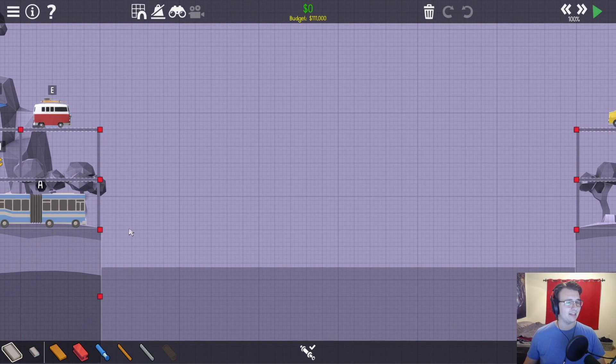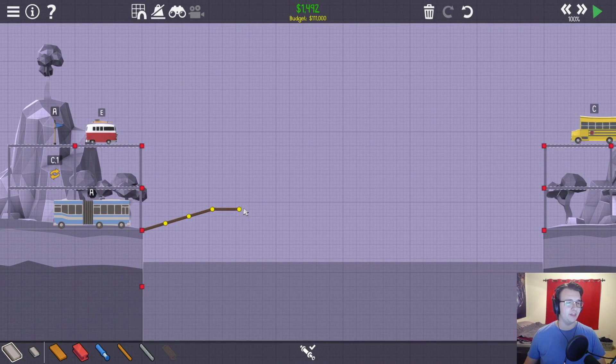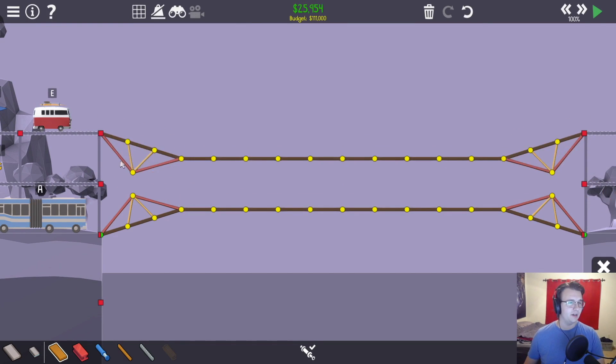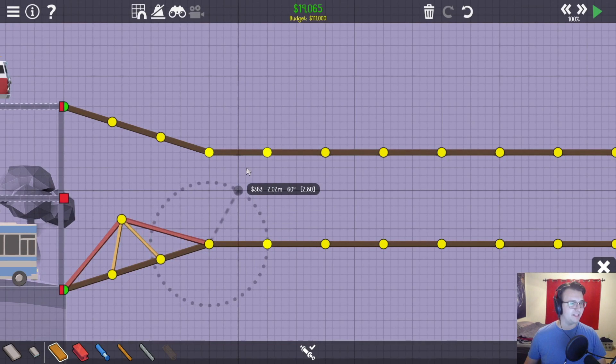Here's something I learned from the last time I did this bridge: have two roads at this height be the majority of the bridge, and then all that gets hydraulics are these three roads on the side. Now, how the hell do I want to do this midsection?